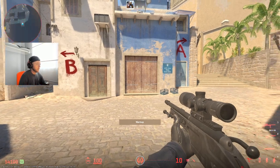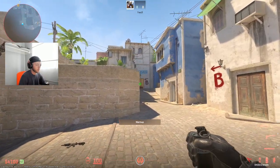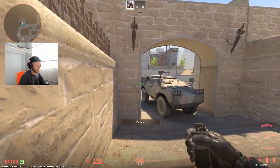Hey guys, how's it going? In this video I'm going to go through all of the smokes that I've found on Mirage for CS2. I'm going to start with CT side and then move over to T side.